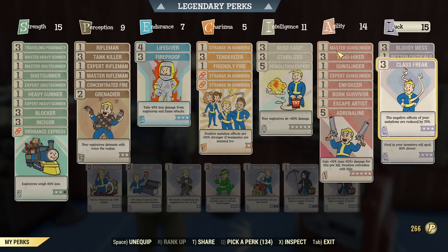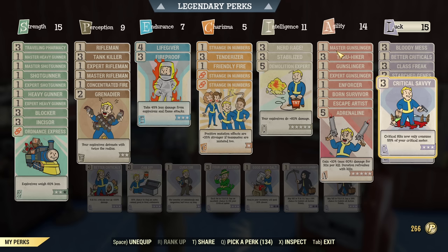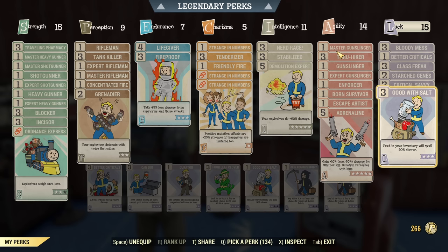Better Criticals only Rank 1. Class Freak, as there's a bunch of mutations to support this playstyle. Star Genes to keep mutations. Critical Savvy to get our crit every other shot. And Good With Salt to keep Foot on hand — Foot is a huge ally on this build, it can benefit any playstyle, and it's handy to always have it with you. Good With Salt and Through Hiker is an amazing combo for the Universal Build.